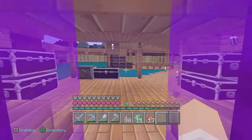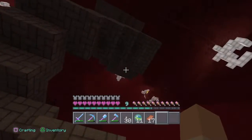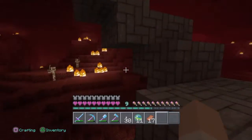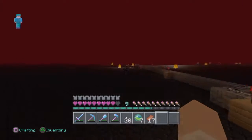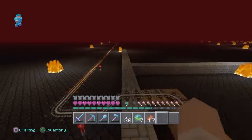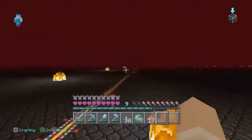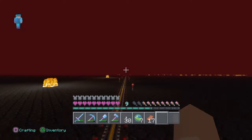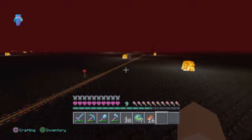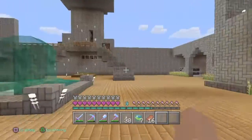Over here we have the End portal, but it glitched so it looks a bit off. When you get in here it takes you all the way up to the top. I think we actually destroyed some stuff up top and had to use ender pearls. Up here is our railroad track — I don't know how far it goes, but it actually goes farther than I thought. There might be another nether portal over there, though we never really built stuff out there.